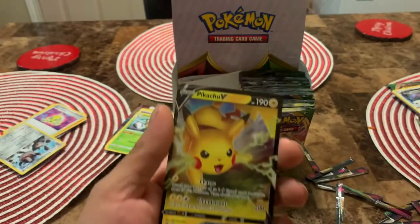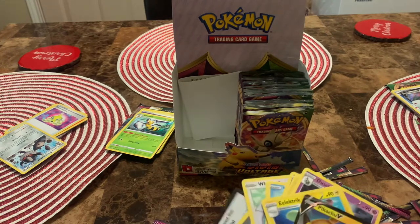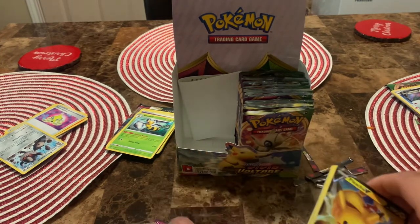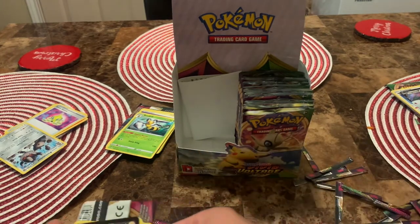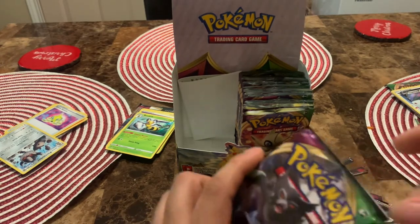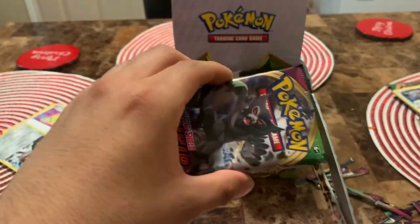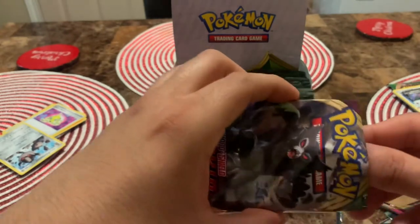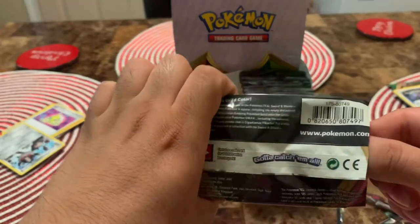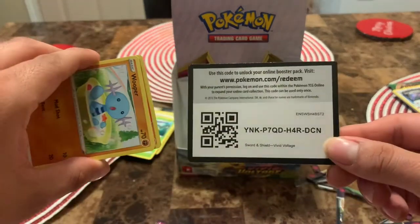Man, this left side has done some miracles for us. We have pulled — Zapdos holo, Pikachu V, Zacian, Zamazenta V, Togekiss V — this booster box has been pretty amazing so far. Alright, color card there.